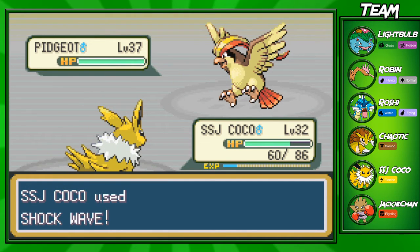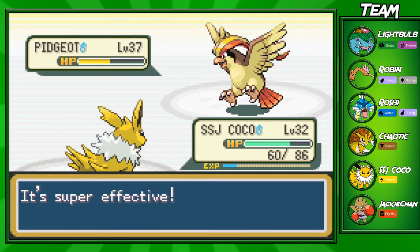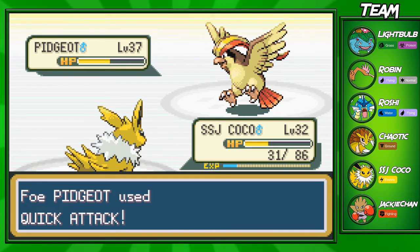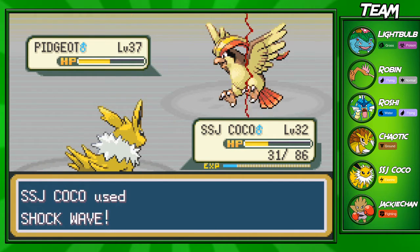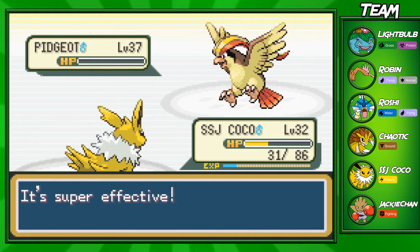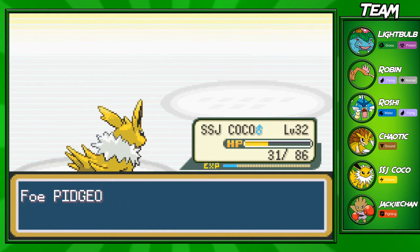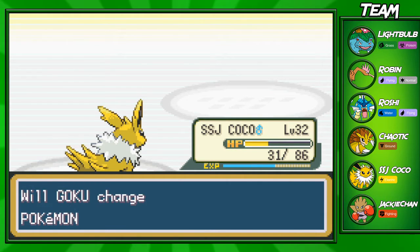We're going to take out this Pidgeot with a Shockwave. I'm pretty sure this will take him out pretty easily — no, it's going to two-shot him, of course. He is a few levels higher than us. This is where the rival battles actually get a little more challenging. The rival battles before were pretty easy, but I can't one-shot my rival anymore. You guys might have some OP Pokémon like Mewtwo, or you might be hacking your game.